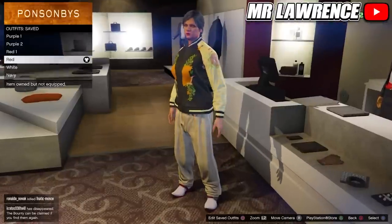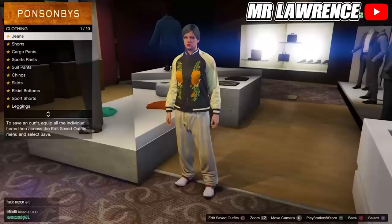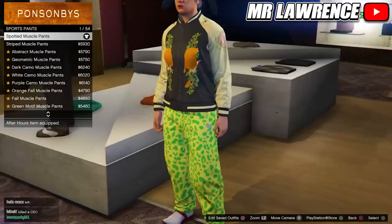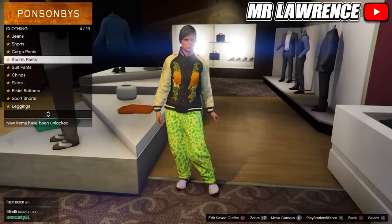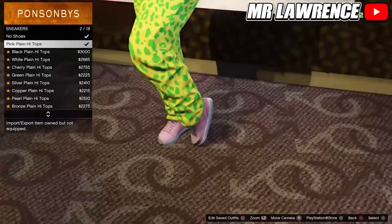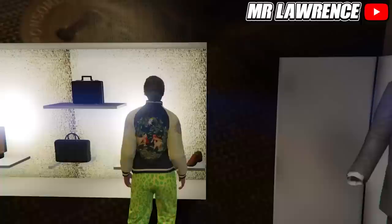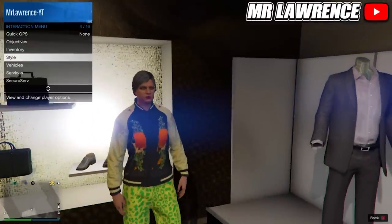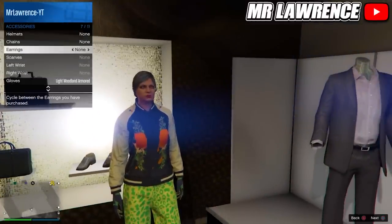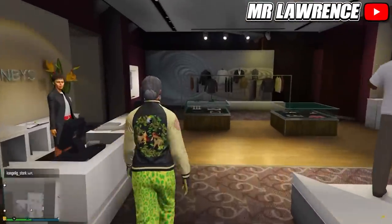Now equip this outfit and go to the pants. Go to sport pants and equip the spotted muscle pants. Now go to the shoes. Go to sneakers and select the pink plain high tops. Then equip the light woodland armored gloves through your interaction menu. Also equip the B&W deco earrings. Save this second red outfit in slot number 4.